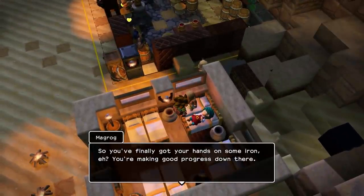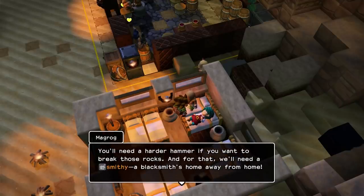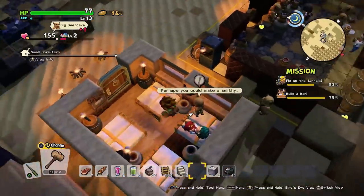So you finally got your hands on some iron — you're making good progress down there. But it won't be plain sailing, I promise you that. Sooner or later you'll bump into a section of tunnel too tough for that mallet. You'll need a hard hammer if you want to break those rocks. And for that, we'll need a smithy — a blacksmith's home away from home. I want you to make the walls entirely out of iron blocks. I find surrounding yourself with iron brings out the best in a blacksmith.